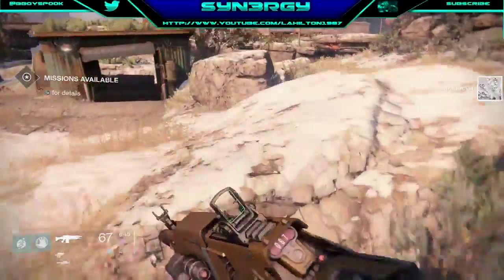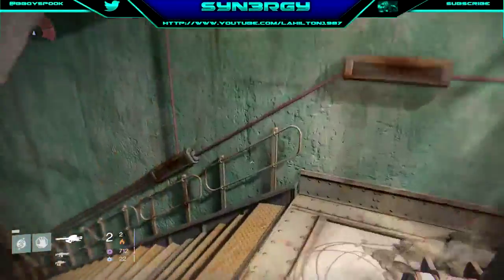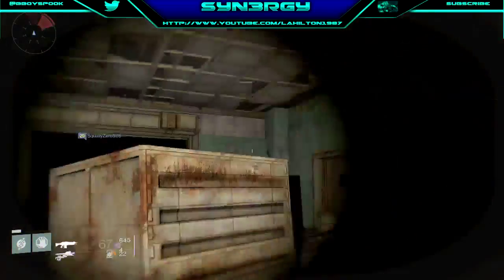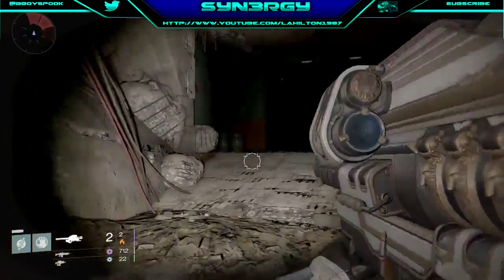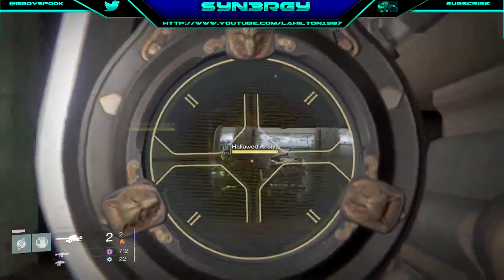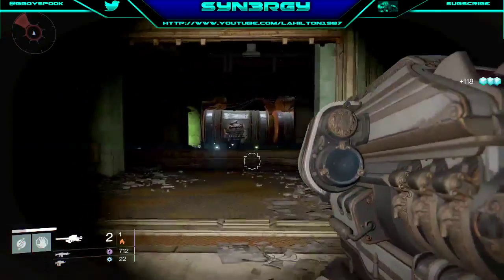Hey guys, what's up, Synergy here and we're bringing you a brand new video. This one's going to be a glimmer farming tutorial. We're going to a destination on Earth and then straight into the cave where you get the Hiding Edges. What you're going to find with this location is you need to put a Black Wax Idol on.